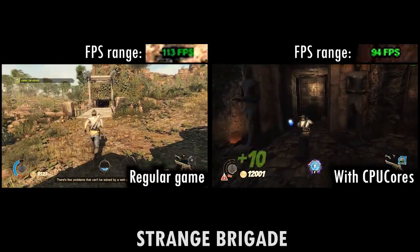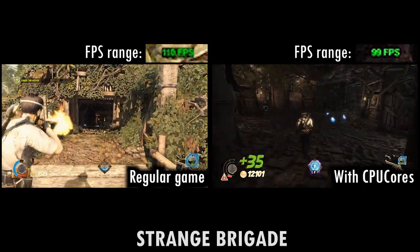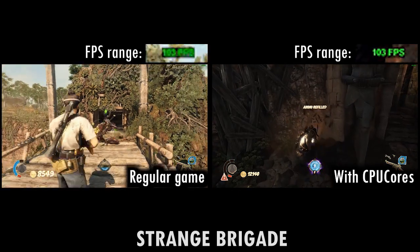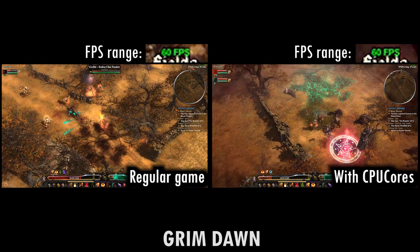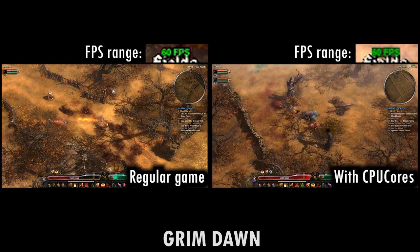If you still want to test software that touts being able to help with your FPS without having to shell out any money, there is a free software called — get this — NOT CPU Cores, that you could actually look into. This is a software that we have not yet tested, but there are many recommending it on Reddit. Take that for what you will.